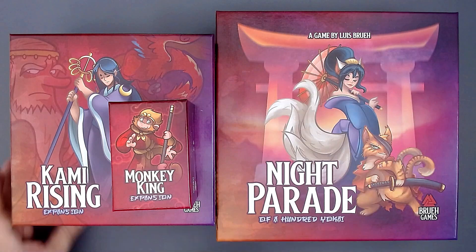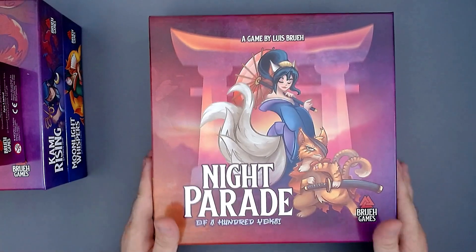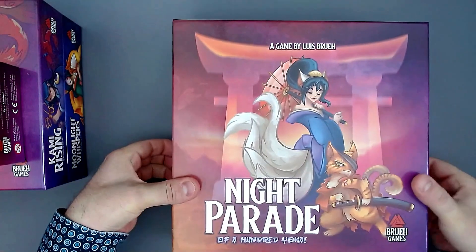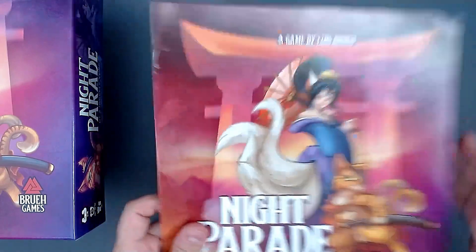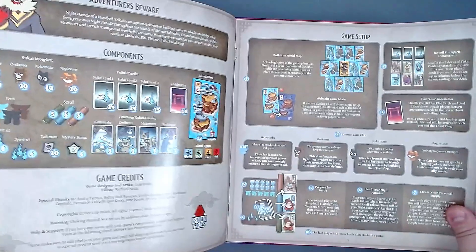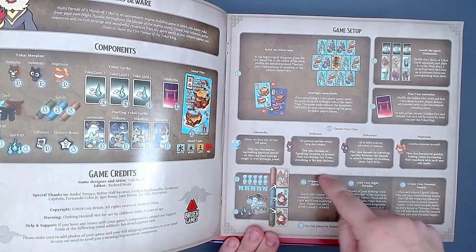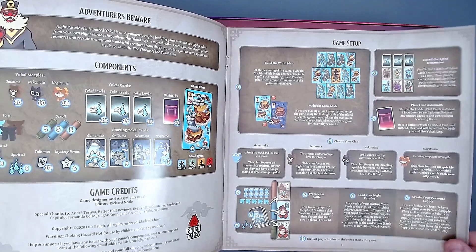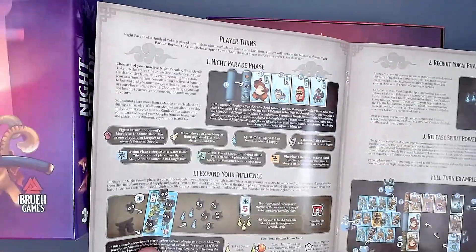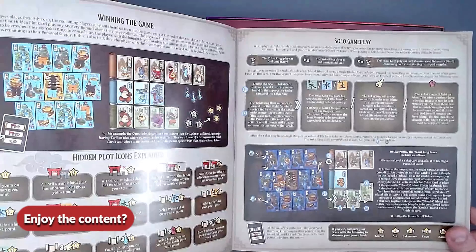Let's start with Night Parade of 100 Yo-Kai. This is a game for one to four players by Louis Brew, the same designer who also designed the excellent Keep the Heroes Out. This is an area control game — you can also play solo — and with the expansions you can add a fifth player. The rules are done very well; there aren't a whole lot of them because the game is very simple. You essentially have this island and your card rows, you activate one card row and do all the effects listed, trying to gain majority on the islands for points. Really simple but very effective, with lots of images and examples in the rulebook.